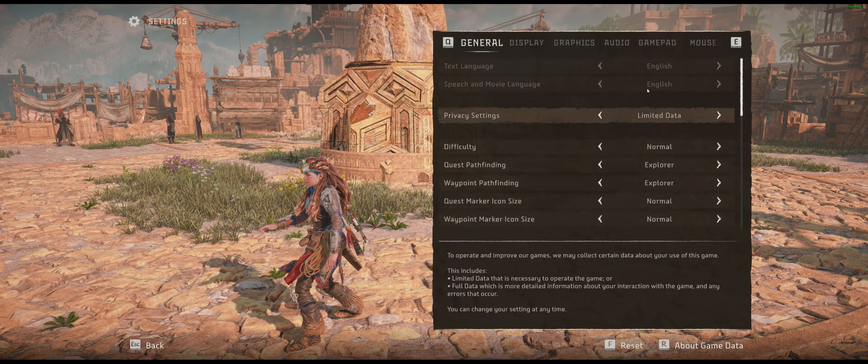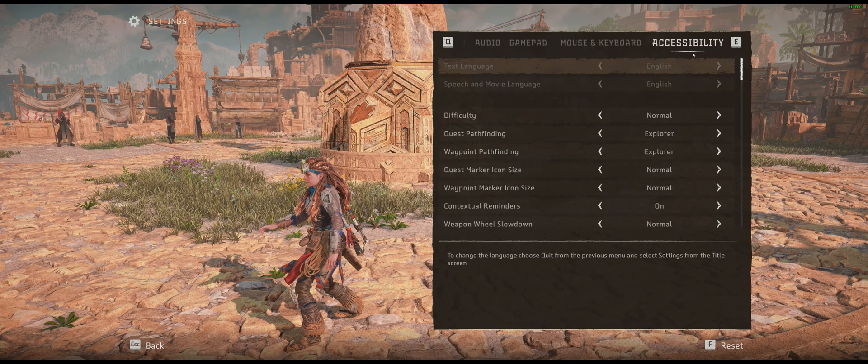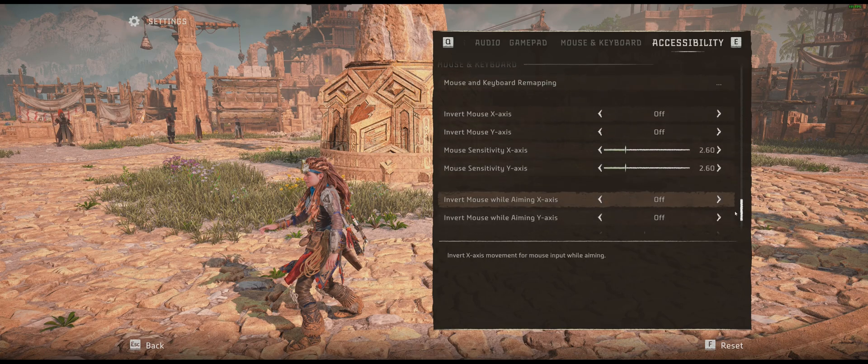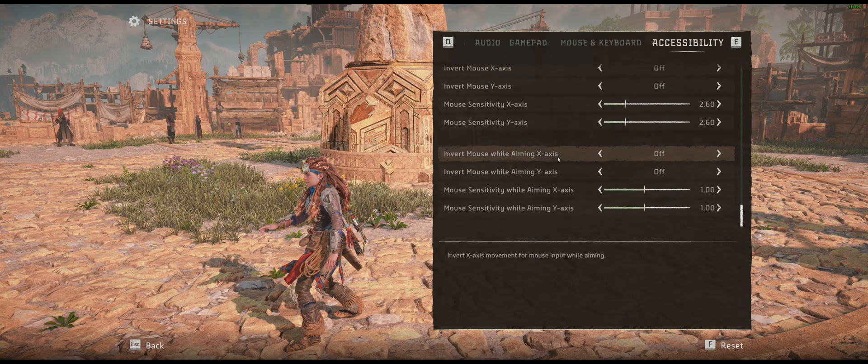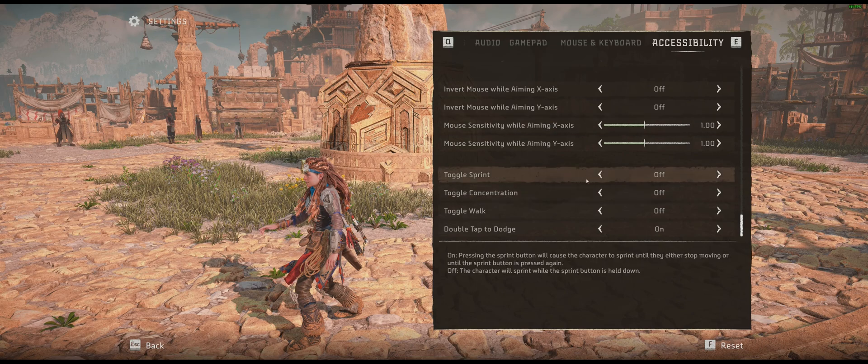A Google search couldn't find anything, so eventually I decided to have a look in the accessibility section. If you go all the way down to the bottom to the mouse and keyboard section, this is where you've got some different options. You can toggle your sprint, toggle your concentration - which is slowing down time while you're aiming down your sights with your bow - toggle walk, and double tap to dodge. You can turn them off and on there.